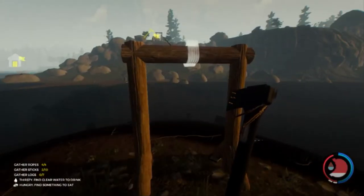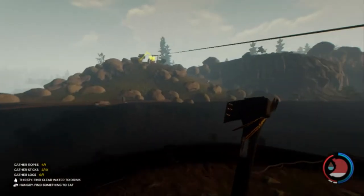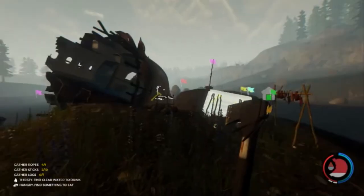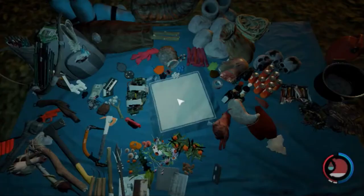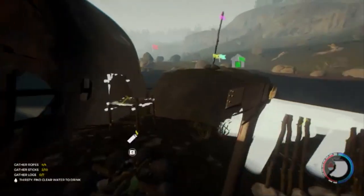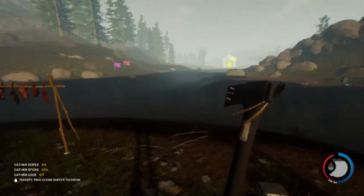Hey Choochoos, what's up, this is Joshua Thomas bringing you another little Forest tutorial. This one's all about the cockpit. Depending on where you crash, you might crash very close to it or you might crash kind of far away from it, so it could be difficult or very easy to find, just depending on where your cockpit ends up.